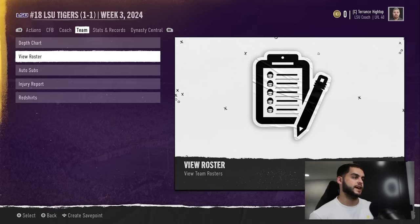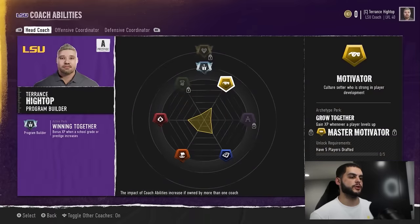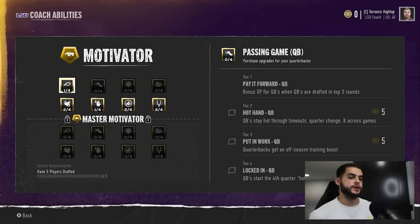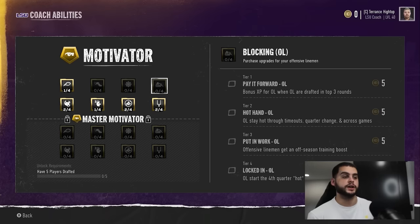The next thing is coach abilities. A lot of people don't know this. Motivator is good at strong player development. If you look at 'Put in the Work,' players get an off-season training boost — this is another way to maximize progression. I recommend this for positions with a lot of quantity, like the secondary, O-line, or linebackers. If you have a bunch of O-linemen with good dev traits and good caps, get that 'Put in the Work' package and when the off-season training boost comes, you'll get a bigger boost. A lot of people aren't getting many training boosts because they may not have that package, which lowers their ceiling when progressing players.